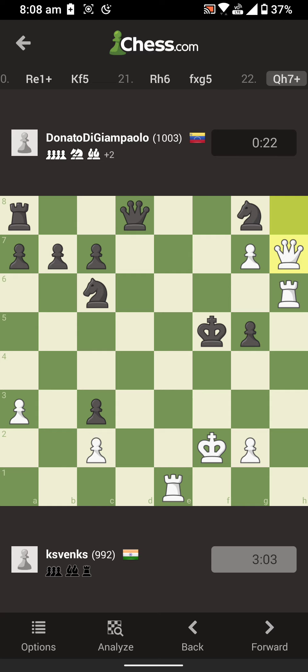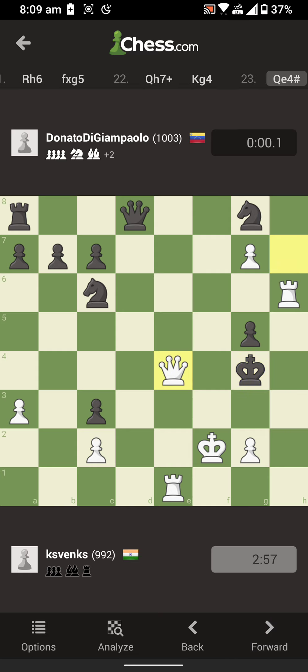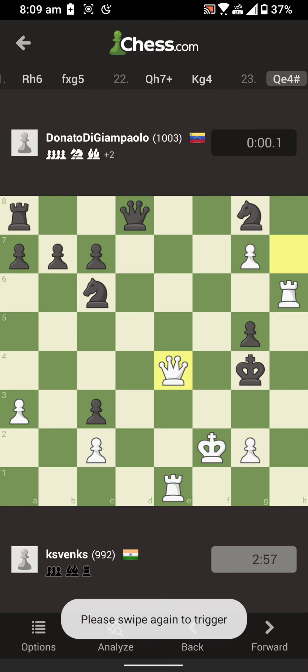It's a check and a forced mate in two. Feel free to pause — whatever he moves now will be a checkmate on the next move. Any takers? It's amazing if you've guessed it — I did the same move. Either he can move his king to f4 or g4, and wherever he moves it's a checkmate because my queen is coming to e4. He moved his king to g4 and this is checkmate. As you can see I have two minutes 57 seconds left on my clock and he has 0.1 seconds left.